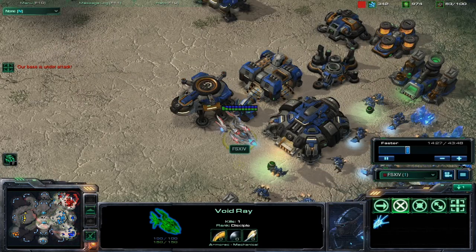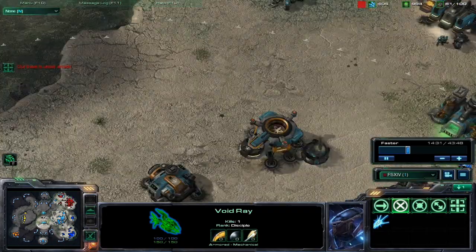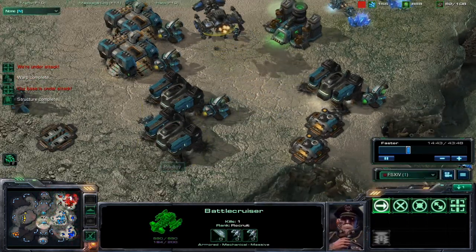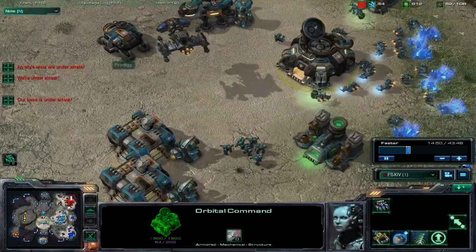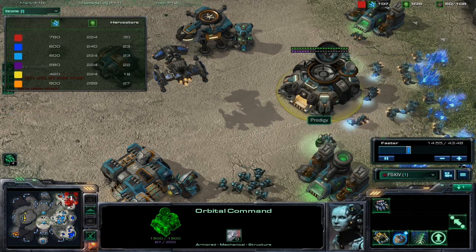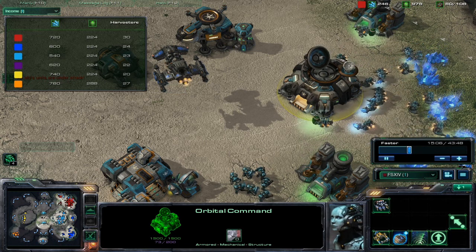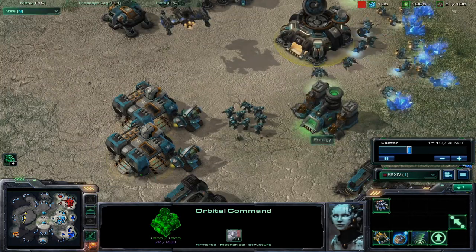Baby Blue Terran is doing really well in this game — he has a lot going on, a lot of expansions, two factories, a battlecruiser, four barracks total, just cranking out units. Supplies looking really good. Checking income: 600 minerals per minute for us, and I'm topping out at 740 minerals a minute. Orange is taking the lead at around 800 minerals a minute. Looking good for their front.